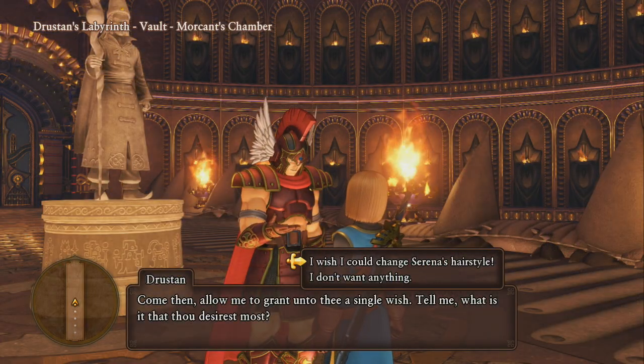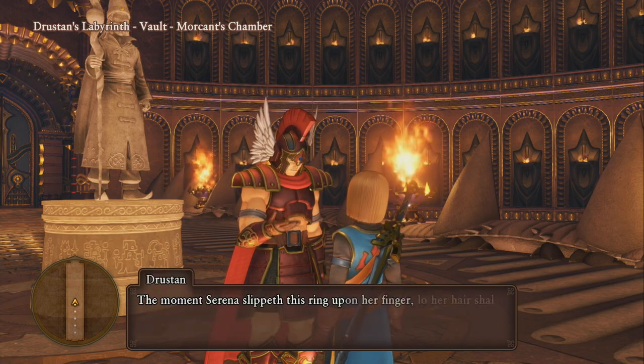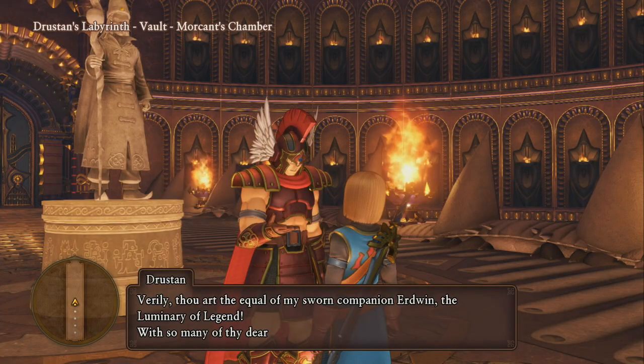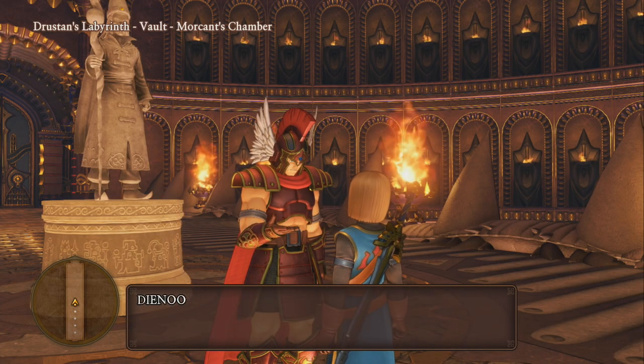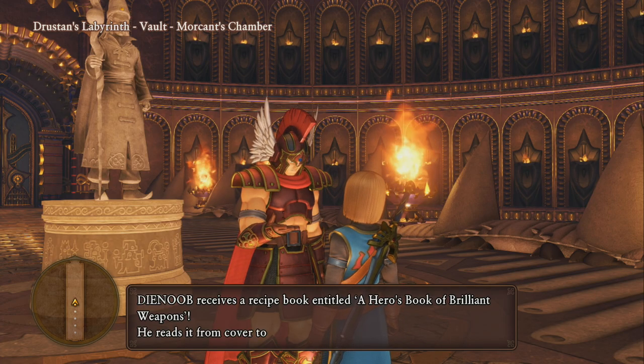For the third and final recipe, which is the Hero's Book of Brilliant Weapons, we simply have to complete the trials five times and do all five of the wishes at the end of Trial Aisles, and you will automatically get this recipe.